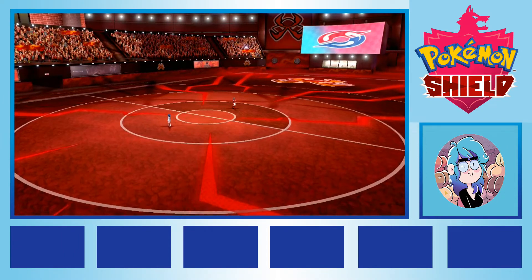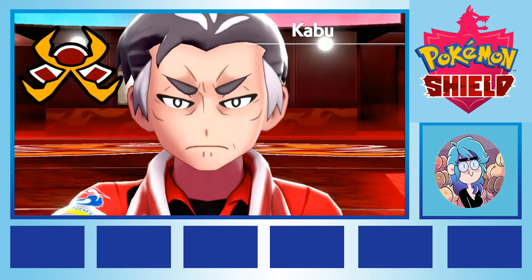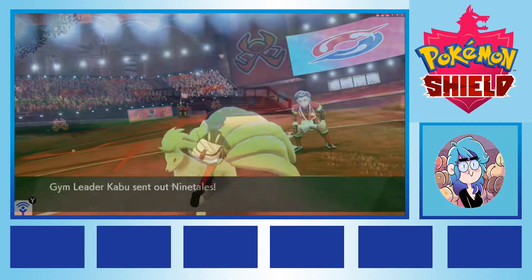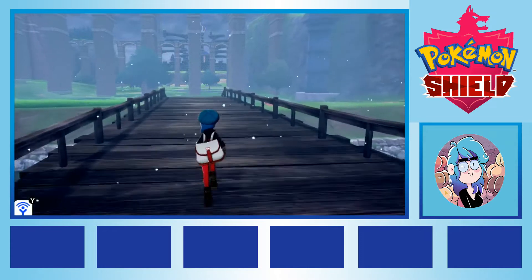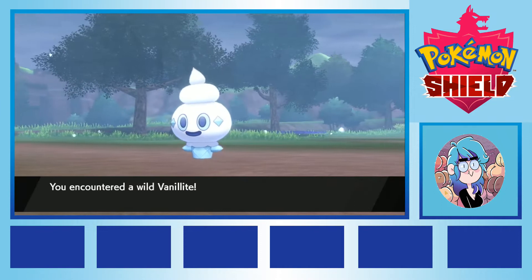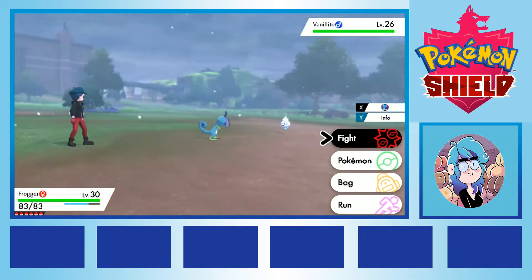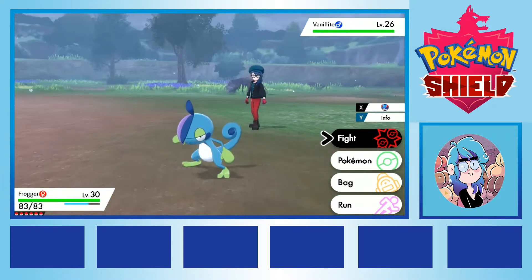Kabu, the fire type gym leader, caused us very little challenge. Frogger swept the gym pretty much single-handed, leading us to victory. We used a fire stone to evolve Nikitu into Ninetales, and then left for the wild area to catch a new creature. We crossed the bridge into the very beginnings of the northern wild area, encountering a Vanillite to pop on our team. While it was the lowest evolutionary stage of the ice cream cone line and not particularly strong, we were going to need it levelled up as our replacement ice type if we were going to have any hope fighting the Dragon type gym. Of course, we named him Mr. Whippy.